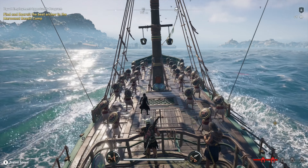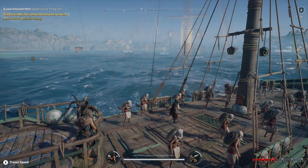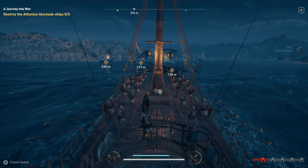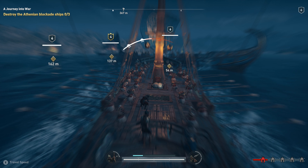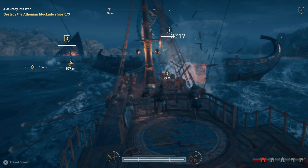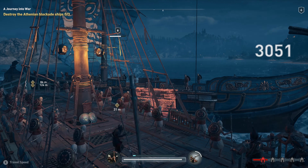After the first objective, as you can see here, I'm really just playing in the water and taking down all these ships. But at some point you're going to happen upon an objective where there are Athenian ships — there are three of them — and they are all blockading you. You can actually do this pretty easily there as well.